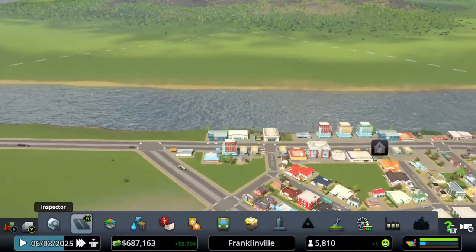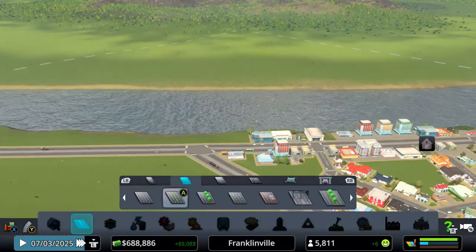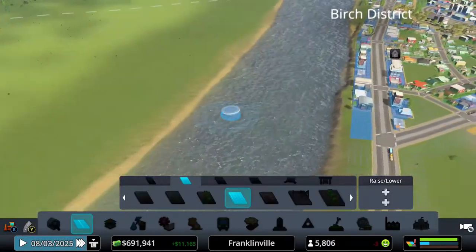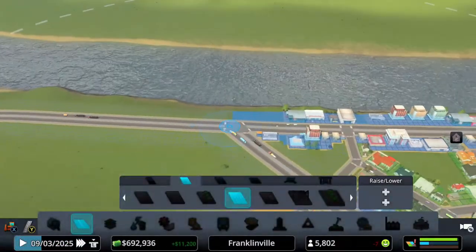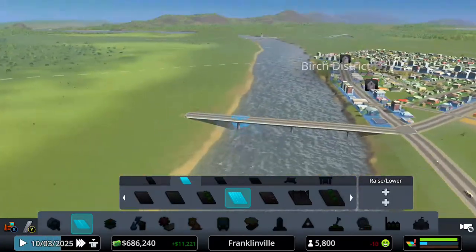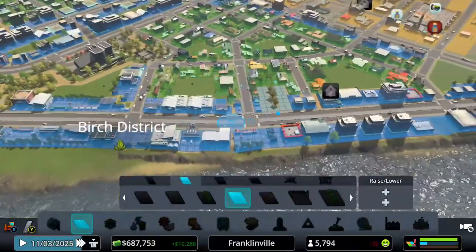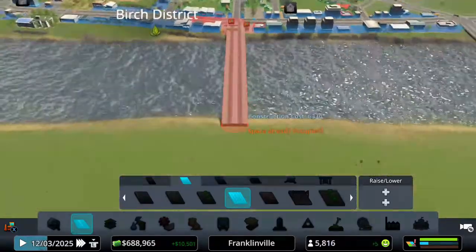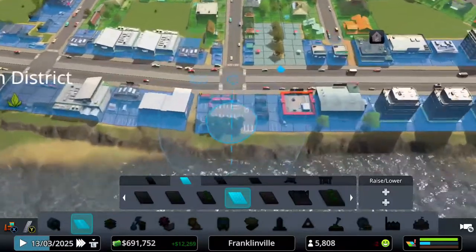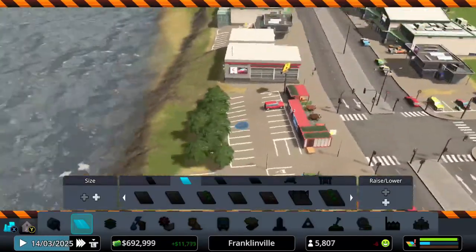Now we are expanding across the river to address our residential demand. We do have slight commercial demand, but residential is super high. I'm going to build a bridge right across the way. I'm not too worried about ferries right now — we're a little too early for that, and a ferry going back and forth would be in the way.